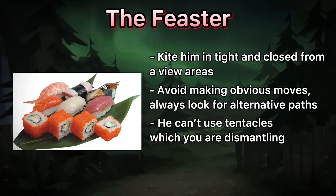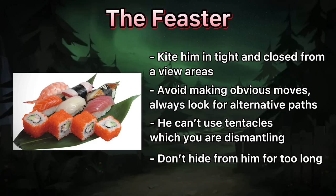He won't be able to use a tentacle which you are currently dismantling — use this in stalemate situations. Tentacles can also show him the direction of a survivor's location, so don't try to hide from him too much.